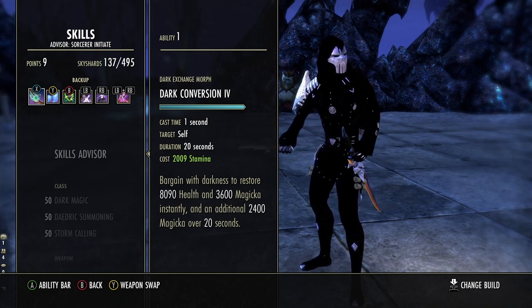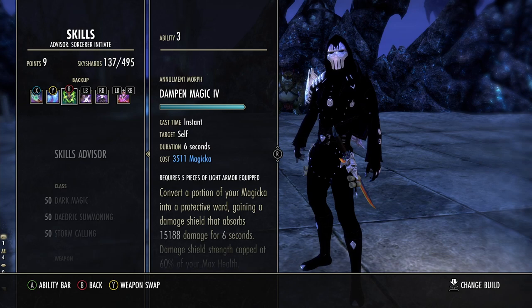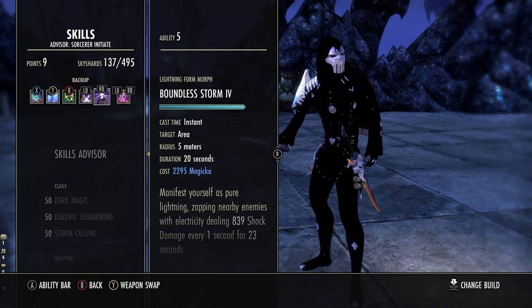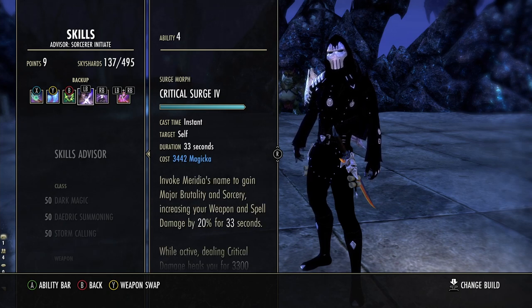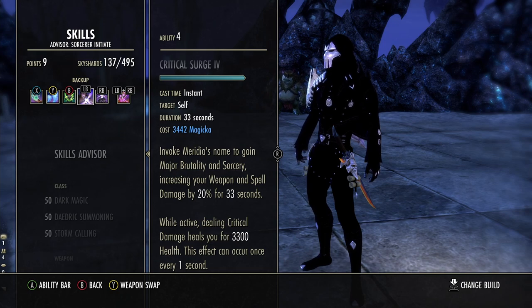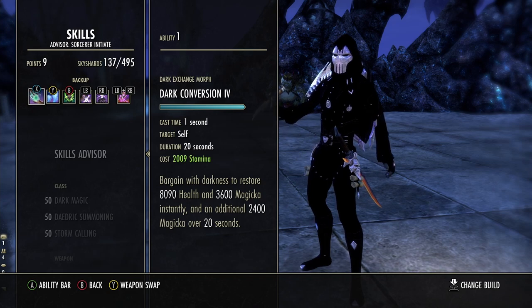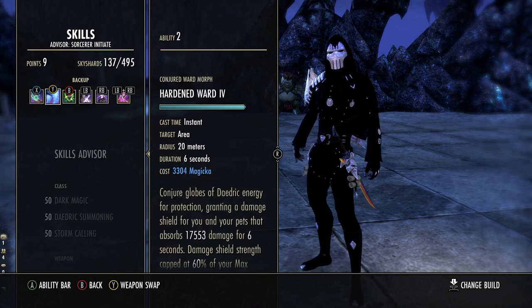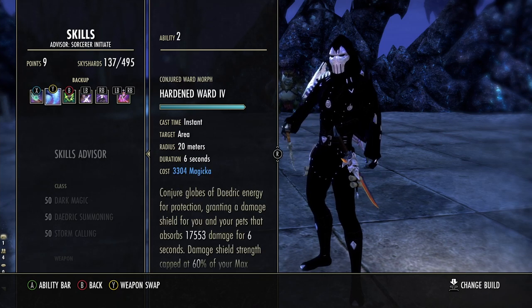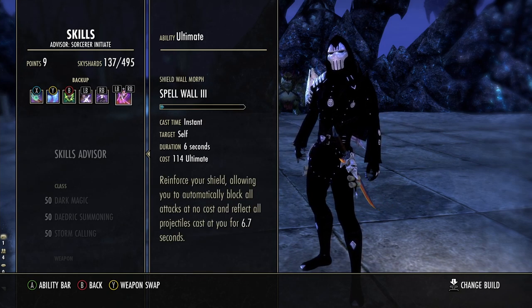We typically run Tripods on this build, which will give us a little bit of a burst heal. Dark Conversion helps with that as well. Running both Hardened Ward and Dampened Ward. Running Critical Surge paired with Boundless Storm. The great synergy between these two abilities is that each time you crit, you get a pretty decent heal — it doesn't matter how much you crit for, just as long as you're critting. When people are jumping on top of you with Boundless Storm, you're literally zapping everyone around you, so you're critting every second and healing every second. The only snafu with Sword and Board is if you get really low into execute range and you don't have a pot up to bring you out, you're going to get melted. Running the Sword and Board Ultimate: Spellwall. This thing is phenomenal.